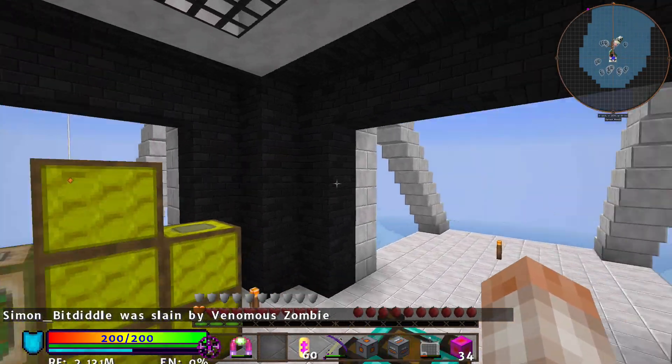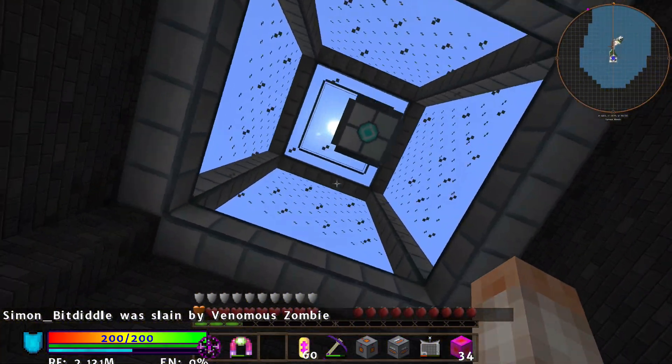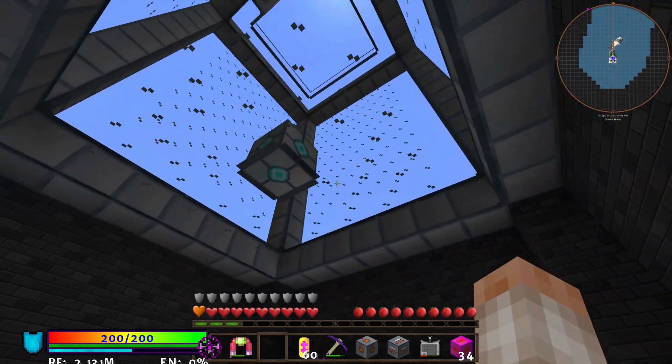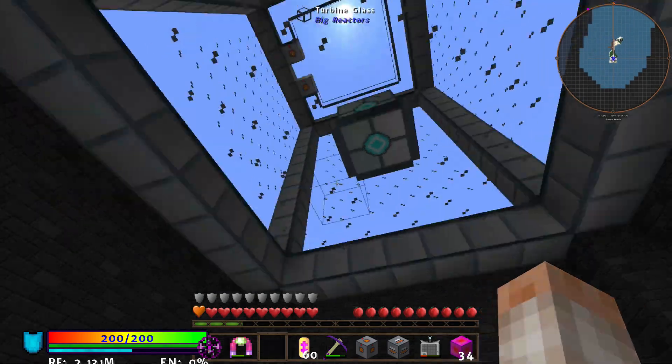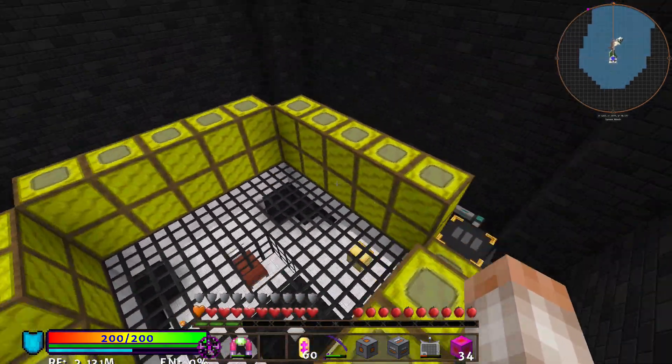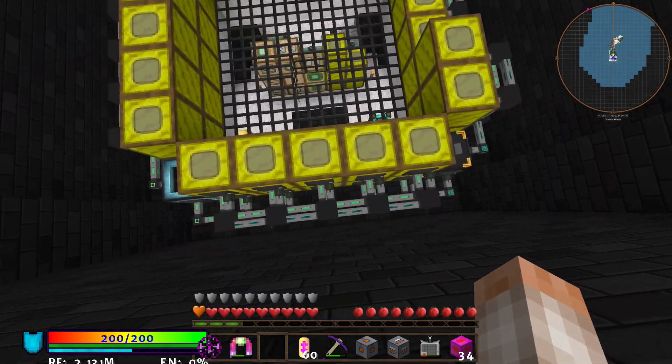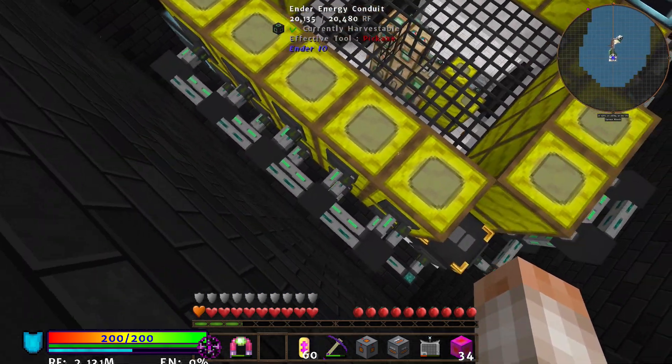The top level of the tower is where I'm going to build my turbine and include it in the main portion of the structure, then wrap blocks around it to make it look cool. This is also where I moved my bees — all my bees are automated with item conduits.